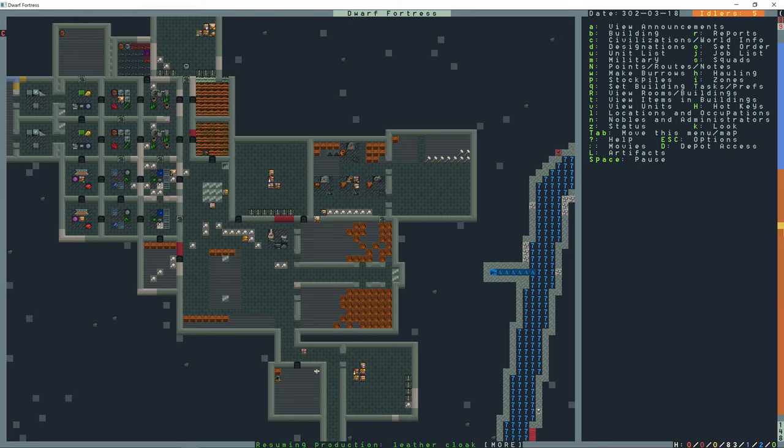Hello and welcome to Dwarf Fortress, I'm Twisted Logic. In this episode we're melting some war hammers - they're not good enough, so they're going into the melt stockpile where they'll be melted down and remade. The metalsmiths are constantly going to be making these silver war hammers and gaining skill until we have some that are good enough.